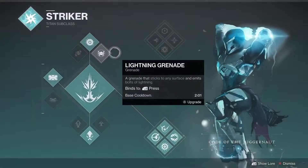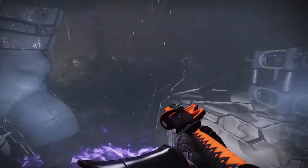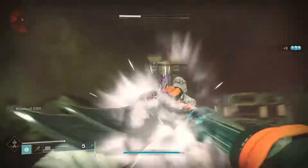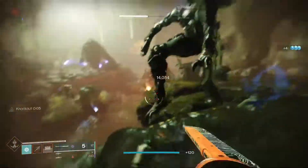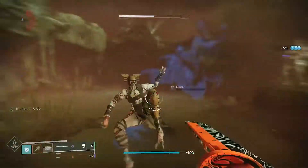Hey guys, just wanted to give you a detail on something you probably didn't know inside of Destiny 2. If you play on bottom tree arc and then pair it with a glaive, every single time you get a melee kill with the glaive, it actually will proc knockout, giving you the extra damage as well as extra lunge just with simply your glaive as well as just your normal melee.